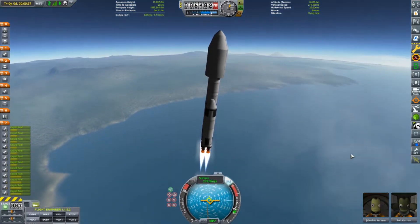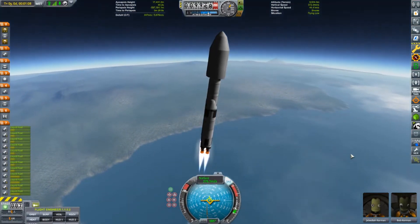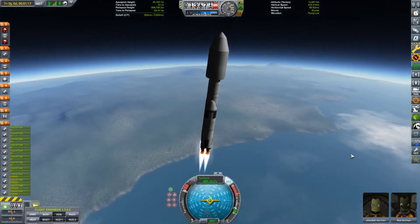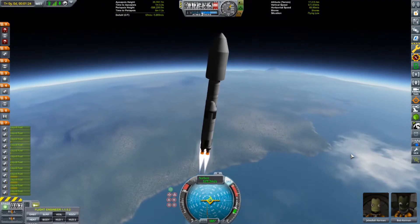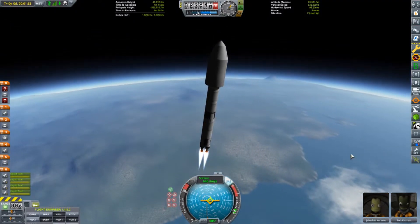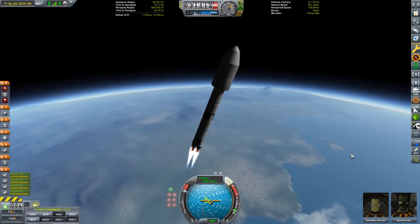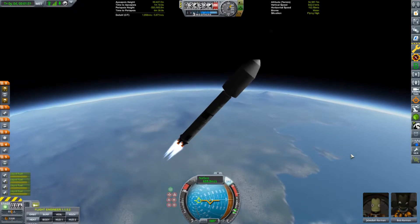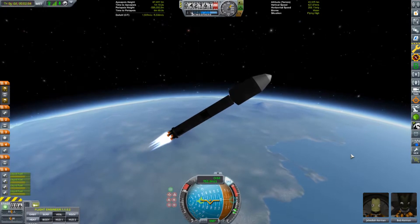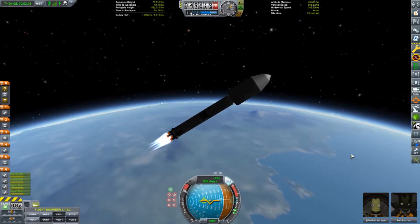The science points from our previous mission we used to unlock some more life support and storage systems, which left us a bit lacking in the heavy lifting department. I went with a central core of four swivel engines and two outer boosters that each held a cluster of four reliant engines. The thrust to weight ratio of the rocket is not the best, however the small engines don't burn through the fuel as fast so we can keep them burning for longer. The two outer boosters are also feeding fuel into the central stack, so when the boosters are jettisoned it will leave the central core still fully fueled.